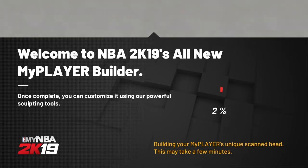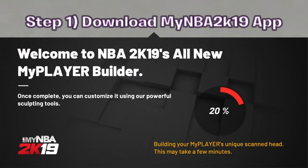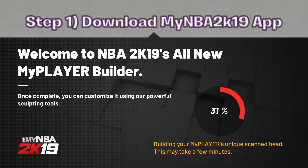So our first step in doing this face scan glitch is you need to download the My NBA 2K19 app. You can do this by going to the App Store or the Google Play Store. All you got to do is go to the Google Play Store or Apple Store, download My NBA 2K19, and then you're good.